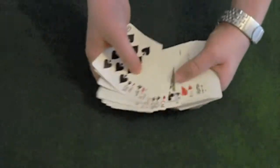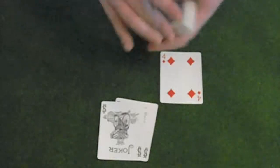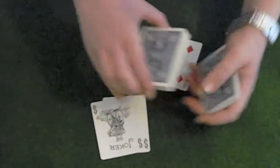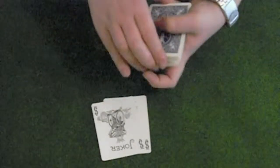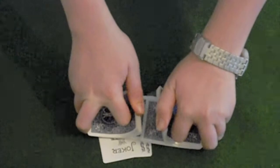And then we get out the two jokers. Now these jokers are money cards, but we won't think about that too much now. So we just cut the cards, put it there. Now we're going to cut the cards some more. Give the cards some shuffles.